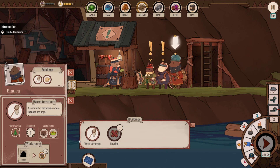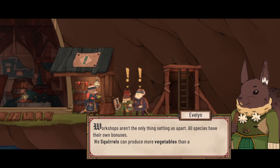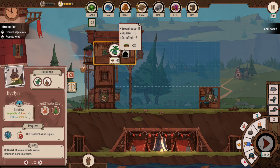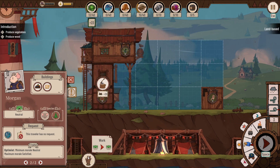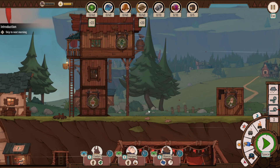Assigning Bianca to a worm terrarium. The game then elaborates on species differences: workshops aren't the only distinction — each species has unique bonuses. Squirrels like Evelyn can produce more vegetables than anyone. I keep Evelyn on food gathering and sort out Morgan's assignment. The game explains that the world of Diluvian Winds has many animal species, each with knowledge to build different room types and specialize in certain resources.